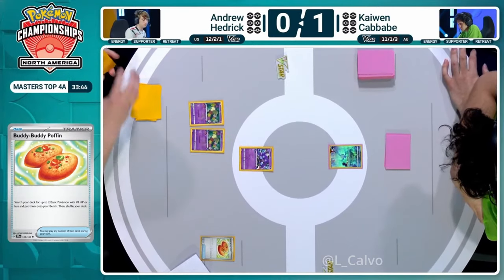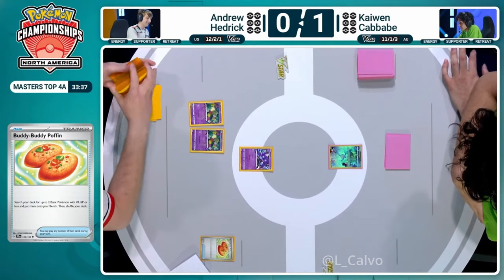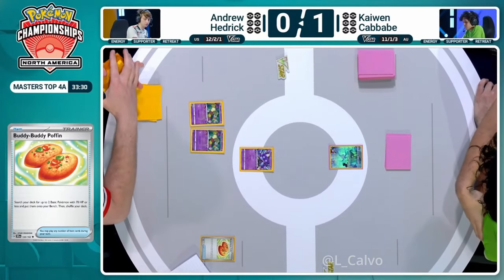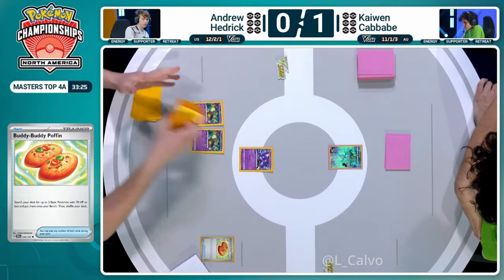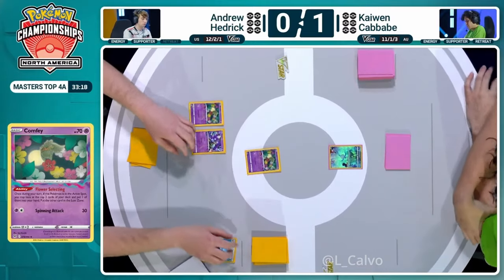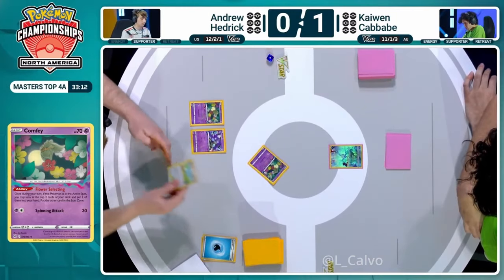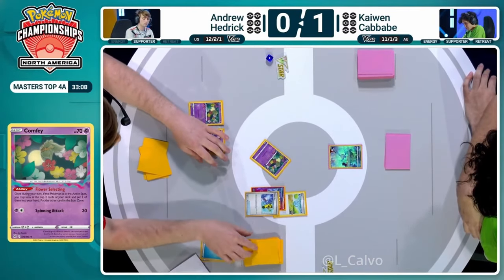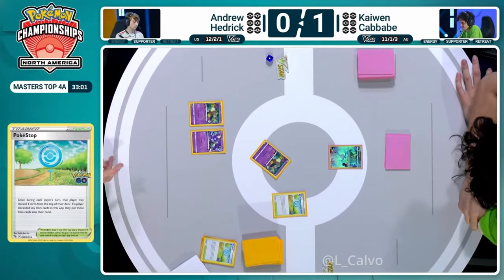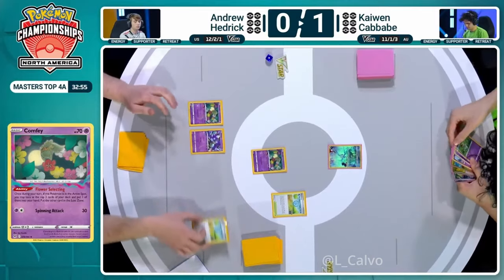Andrew Hedrick looking through the deck, making sure to map out all of these prize cards and the resources he currently does not have access to. Comfey is going to be out on the field now thanks to that Buddy-Buddy Poffin - they've had a nice lunch and they're joining us for some utility. Comfey going to join in the active now after that hard retreat on the Sableye, discarding that water energy. We're going to see our first card hit the Lost Zone. The Pokestop draws some cards - two item cards off that Pokestop, one being the Ace Spec as well as a Super Rod.